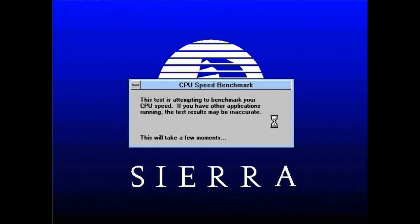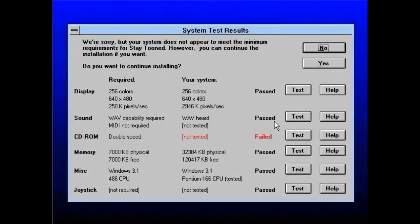Although DOSBox emulates an Intel 486 processor by default, the Sierra installer determines processor type by calculating its speed — and DOSBox's emulated 486 is amazingly fast, coming in at something like over 300 MHz. As a result, it'll sometimes tell you that your processor is too slow and you need to upgrade to a 486 immediately, but it didn't do that this time. Also, if you're not running in 256 colors, it'll tell you so — this is a good way to verify the S3 drivers are working. If it says 16 colors, you're running in Standard VGA and the game's graphics will be all messed up. If it says 256 colors, proceed to install the game.